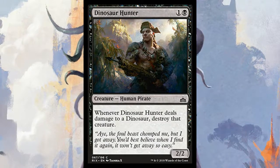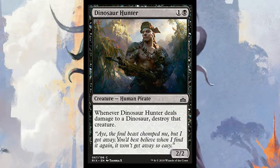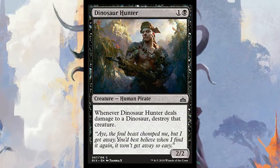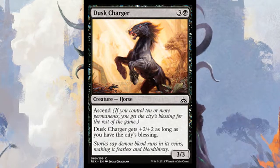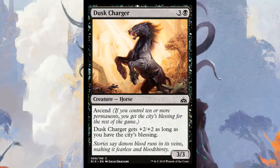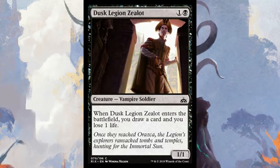Dinosaur Hunter is a 2/2 for two — whenever it deals damage to a dinosaur, destroy that creature. That's pretty viable since there are a lot of good dinosaurs in this format. Even if it's just a 2/2 for two with basic stats, that's decent. Dusk Charger is a four-mana 3/3 with ascend that gets +2/+2 as long as you have the city's blessing, making it a 5/5 for four mana late game — pretty good value.